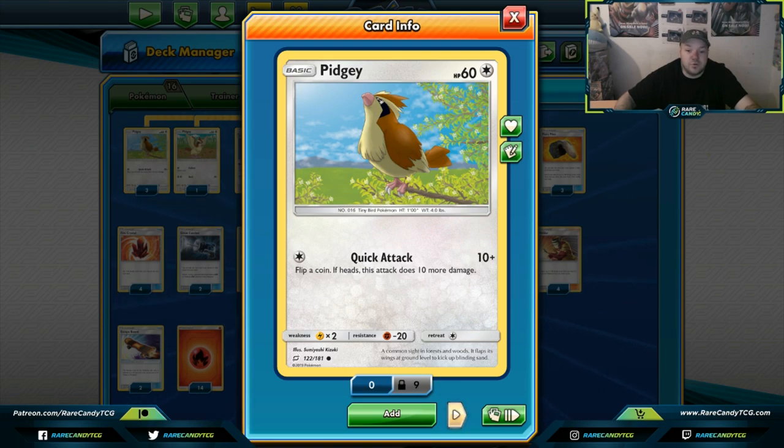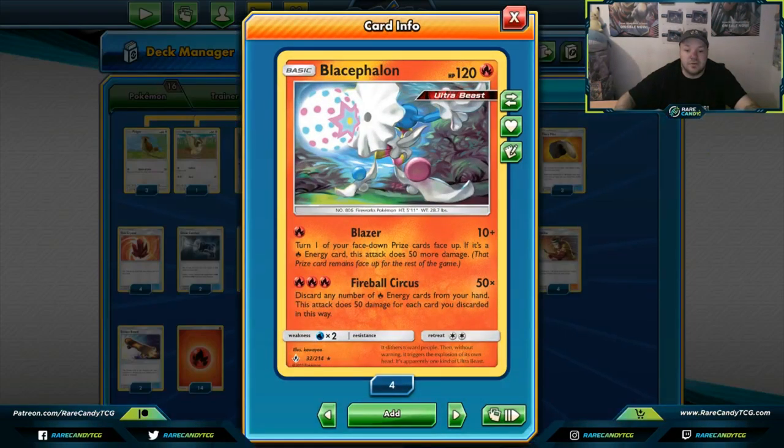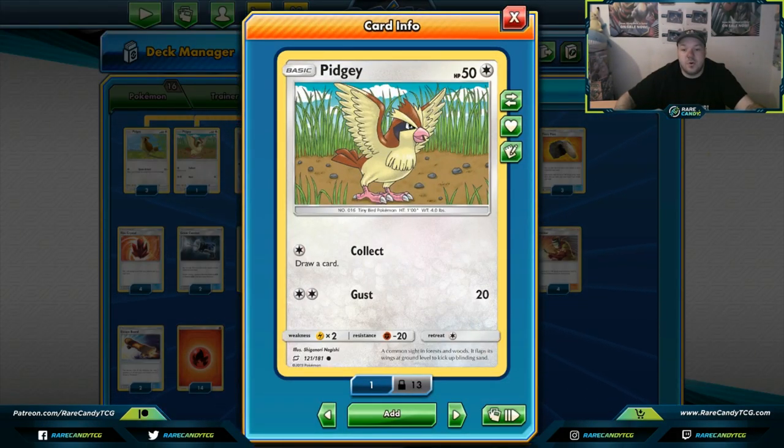I might change it back to Quick Attack more and more as I think about it, because there are a lot of Pokemon with 170 or 160 HP. Quick Attack can do 10 damage to them and then you Fireball Circus for the remainder — since it goes in increments of 50 damage, it adds up nicely. However, if you're a chronic dead drawer like me, Collect can save your butt — like collecting into a Professor Elm so you don't lose, or collecting into a Fire Crystal to win next turn.